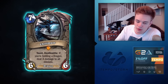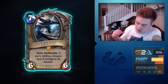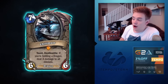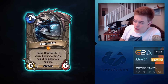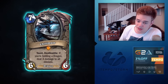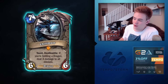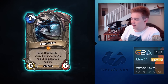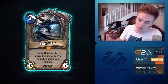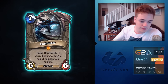Chillmaw: Taunt, deathrattle — if holding a dragon, deal three damage to all minions. This is a hell of a dragon. It's a cool bridge between super late game and medium-sized dragons. Definitely great against Patron, definitely a powerful effect. You can't really play it if you're too far ahead on board unless you don't have a dragon. I expect to run this in pretty much all my dragon decks — the stats are solid, it's one of those cards that's actually good when you're behind. Very good card.